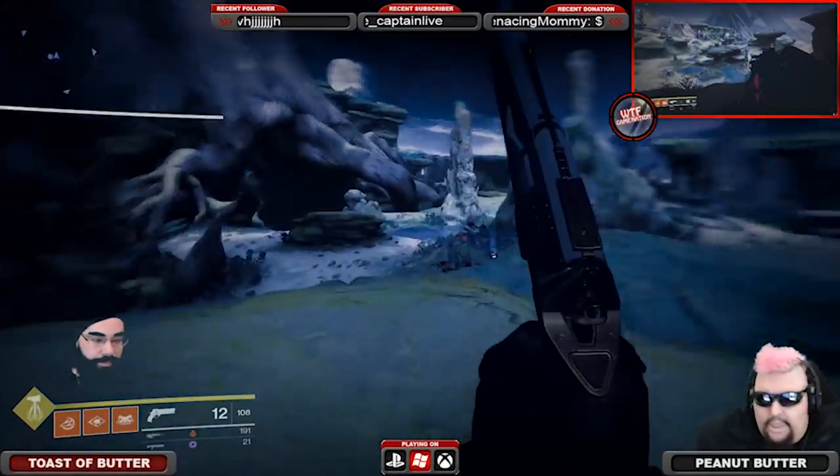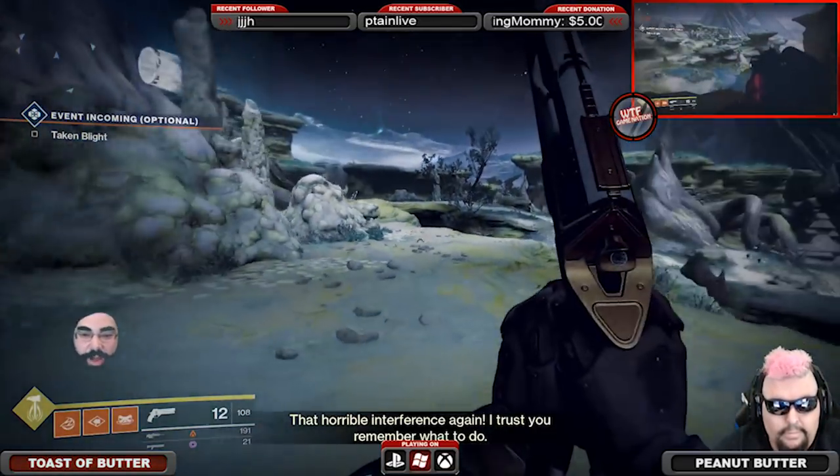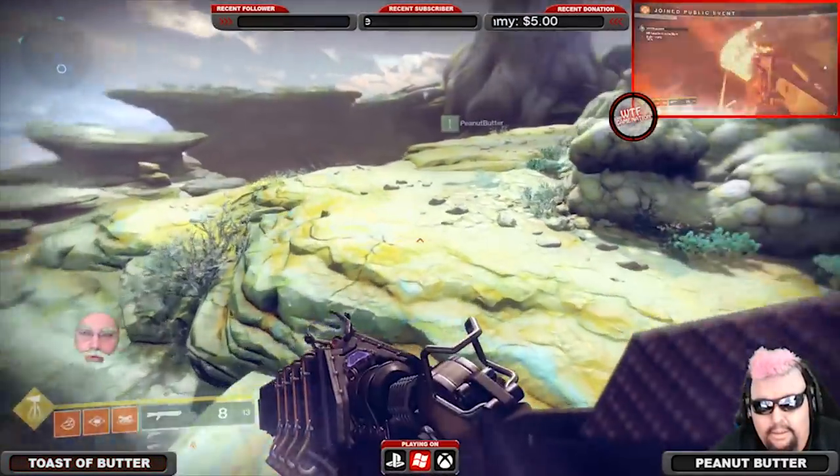WTF Game Nation, this is Peanut Butter and this is Toaster Butter, coming to you from Game Nation Studios with a comprehensive breakdown on how we achieved the Whisper of the Worm — Destiny 2's version of the Black Spindle with the OG White Nail Perk.